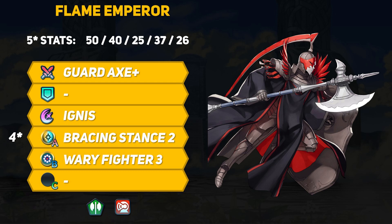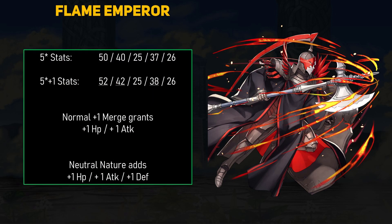I'm sure most people will give the Flame Emperor some better skills, but at the very least we have a good baseline. If you want to give the Flame Emperor a little bit of investment, a plus 1 merge will normally add plus 1 HP and plus 1 attack. The neutral nature will then add plus 1 HP, attack, and defense. That brings us to 52 HP, 42 attack, and 38 defense with just a single merge — pretty good bonuses, and the neutral nature does give 3 useful stat points.